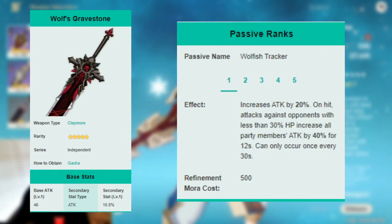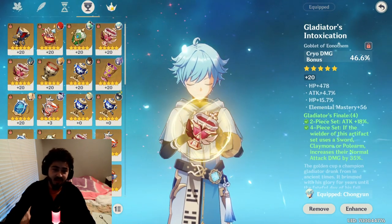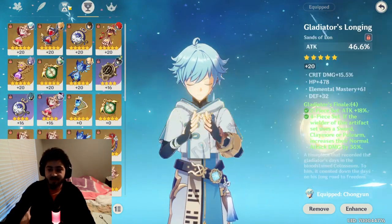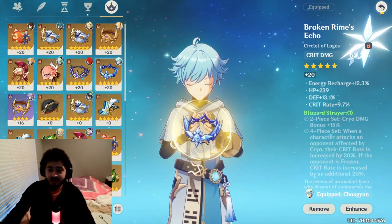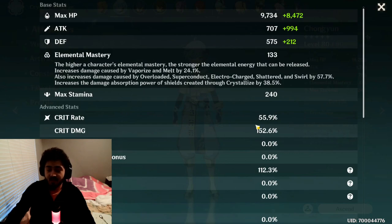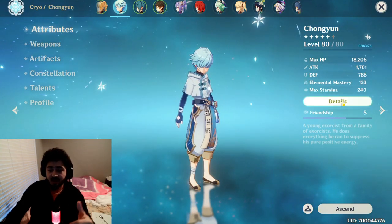For my Gladiator artifacts, I'm going crit rate and crit damage. You can't really farm Gladiator pieces, so if you get good ones great, if not you'll need to run something else. You want to go cryo damage on the cup, and either crit damage or crit rate on the hat depending on your sword. If you're using a crit rate sword, a crit damage hat is best. Just make sure you balance it out — you don't want 20% crit rate with 200% crit damage, aim for at least 50 to 100.